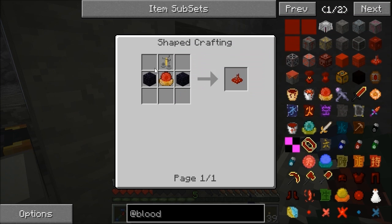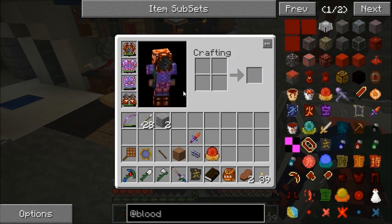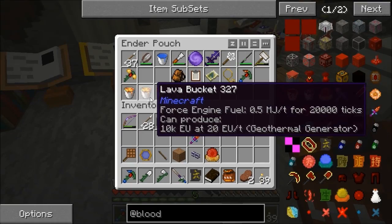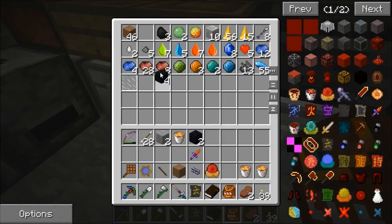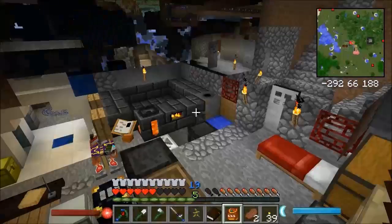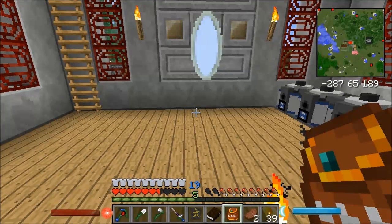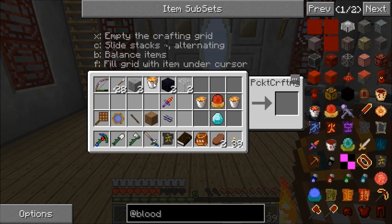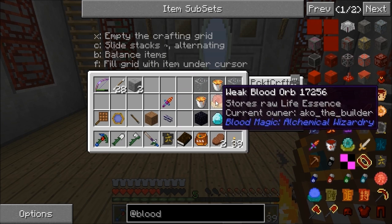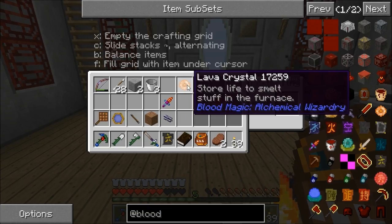One of the first things you can make is a lava crystal. I made an alchemical chemistry set on the stream without really knowing what it was for. What I should have made is a lava crystal - that needs two or three buckets of lava, some obsidian, a diamond, and a bit of glass. The blood orb goes in the middle, diamond at the bottom, obsidian and glass around it - and that lets me make a lava crystal. It doesn't actually consume your blood orb, you just need one present to craft it.